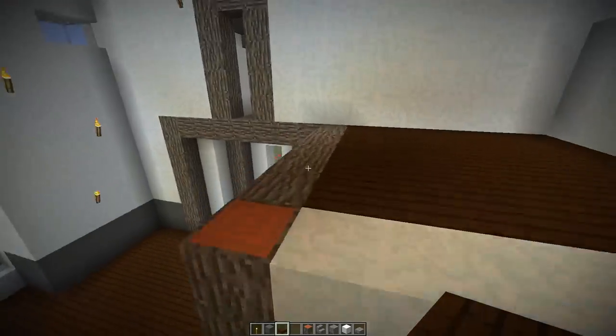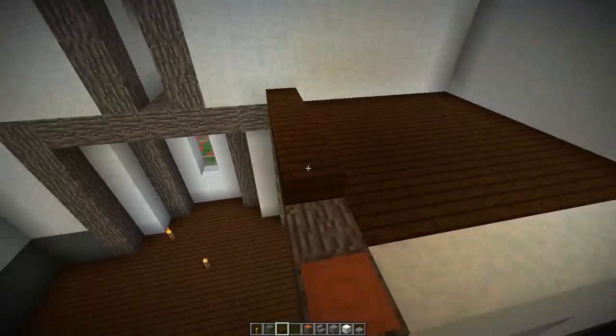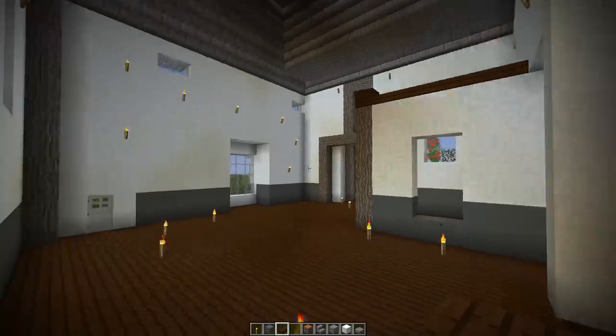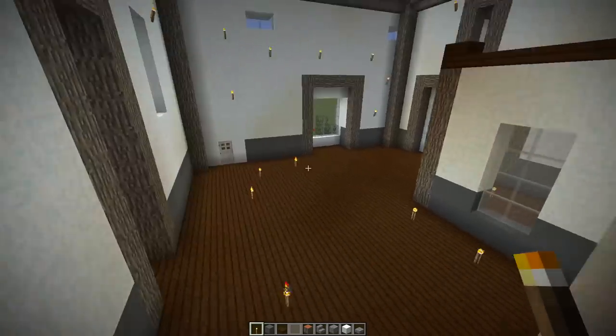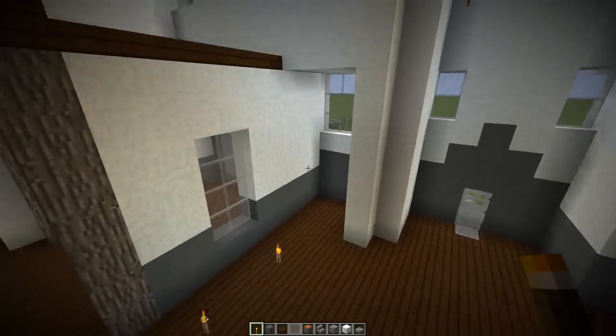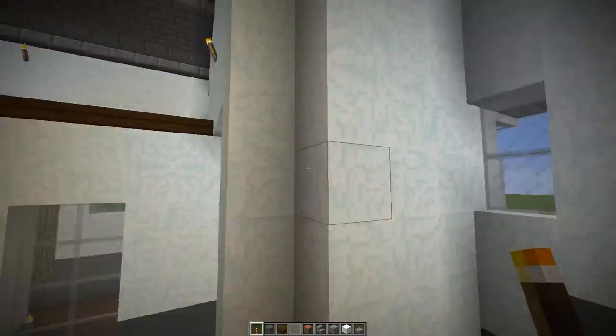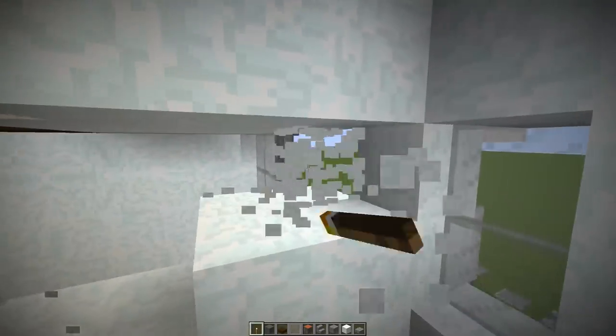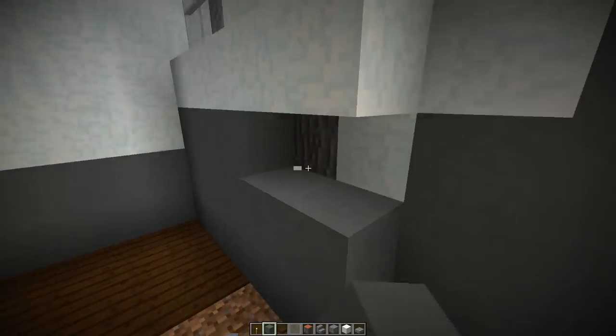Now we have to work out where we're going to be putting our staircase and how we're going to highlight where the rest of the walls are going to go. I think this place is a great area to make the staircase run up the wall, turn to the left and go back down. I had to take out some of the wall, which is completely fine.